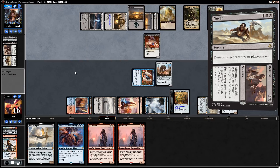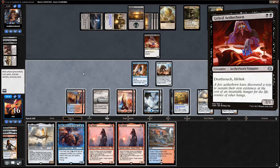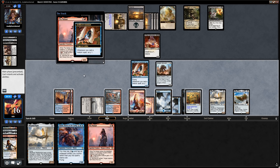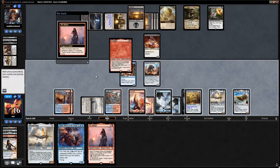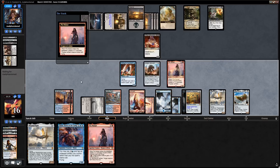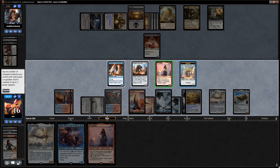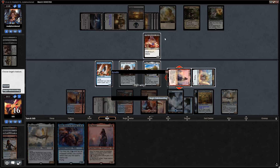Let's run out Pia and then crew Skysovereign — we can do this multiple ways. Our opponent saves us some time and scoops it up.